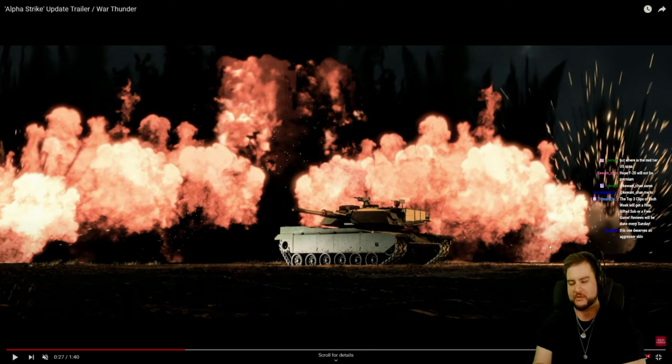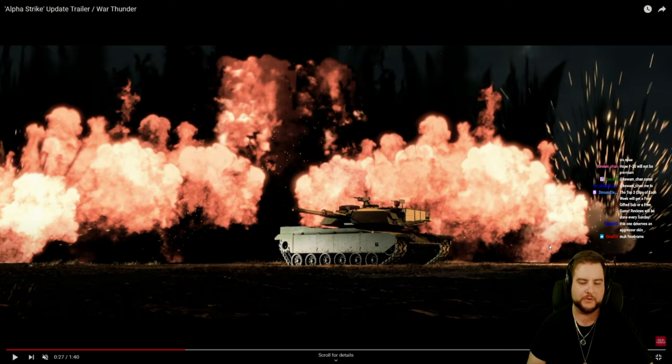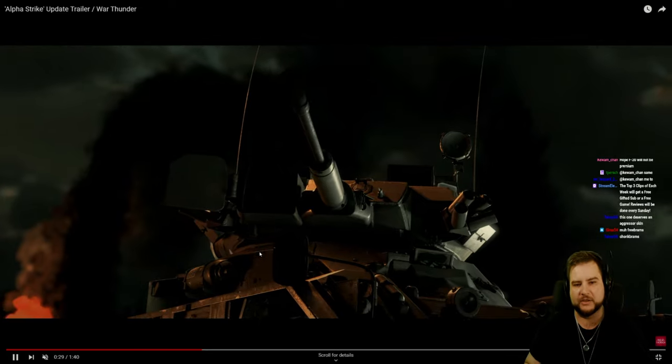Then we have our first look at the M60-2000. The M60-2000 is kind of a baby of an M60 and an Abrams — they took an M60A1 chassis and plonked an M1A1 turret onto it. The reason they did this was to show nations with old M60 chassis that if they wanted to upgrade at less cost than buying new MBTs, they could just do this. Nobody went for it, so there was only one prototype ever made, and this is that prototype. There's a better picture of it later on.